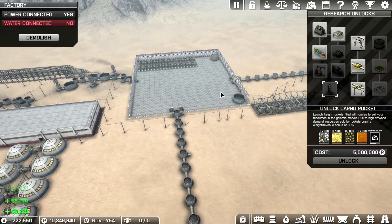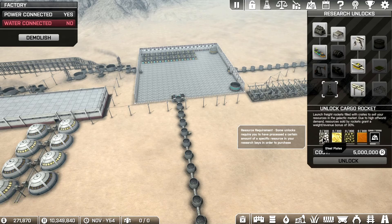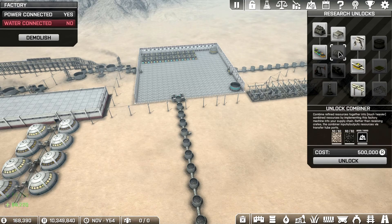It's time to unlock something. I want to get down to the cargo rockets, so we need to start figuring out what we need to do to get to it. One thing we need to do is a combiner because these three items require a combiner. Let's go ahead and get a combiner and check that out.